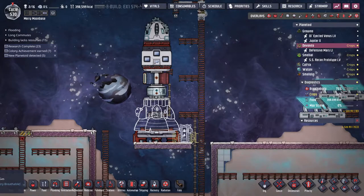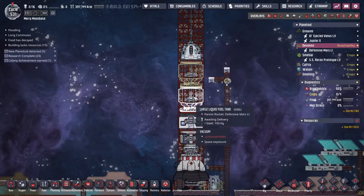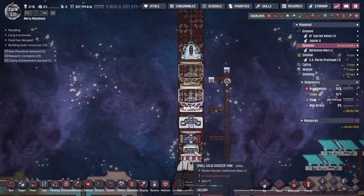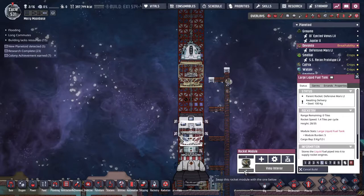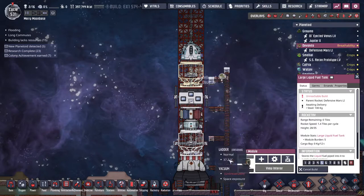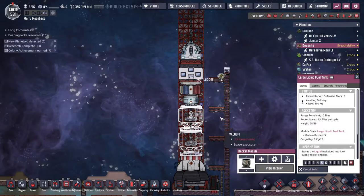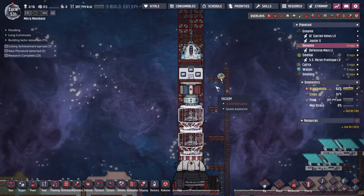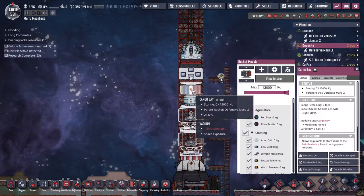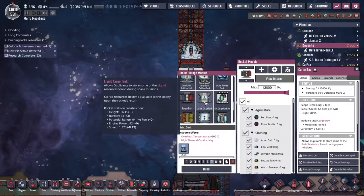Alright, let me build the fuel tanks back. Some of this stuff is just weird — it wouldn't let me put the liquid tanks in down there, but I can queue them up. Okay, it still needs some work. And now I can add a solar panel and a battery. Might as well — why not?